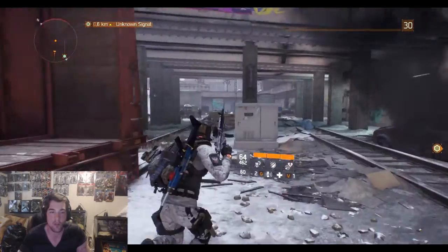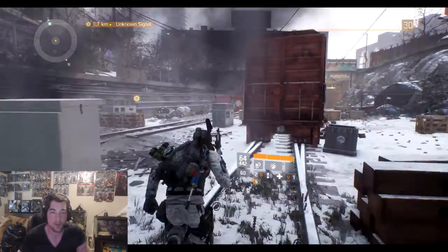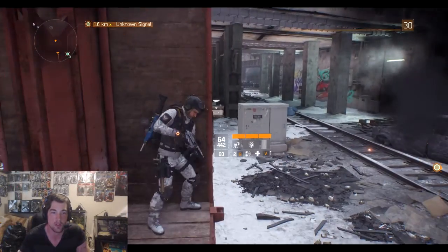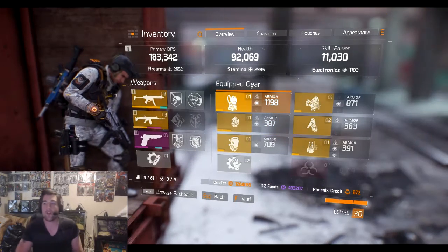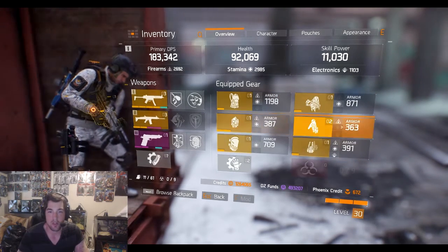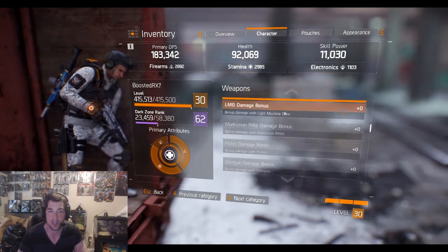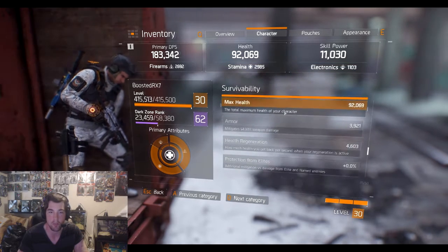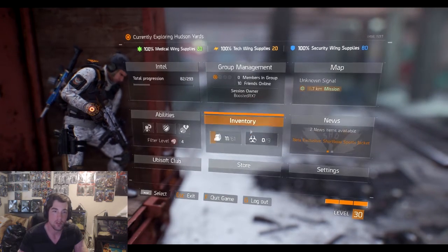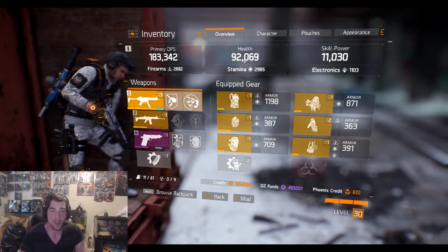This video is going to be about me showing you my actual build. I've got all high-ends. My armor values aren't that great — that's the only problem. These three items here, my mitigation: people say you need 65% mitigation to basically be a bullet sponge in PvP. I call bullshit — my mitigation is almost at 55%. You can see 183k DPS and 92,000 health. That's a decent build.